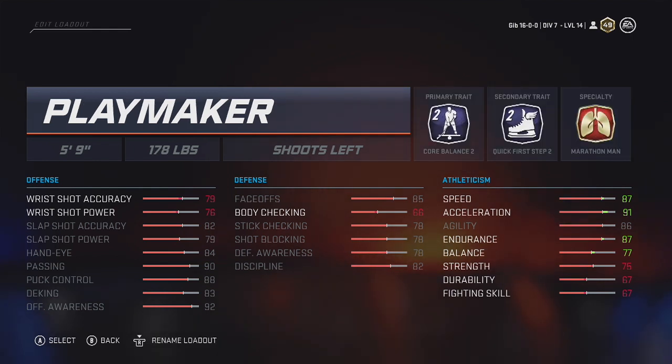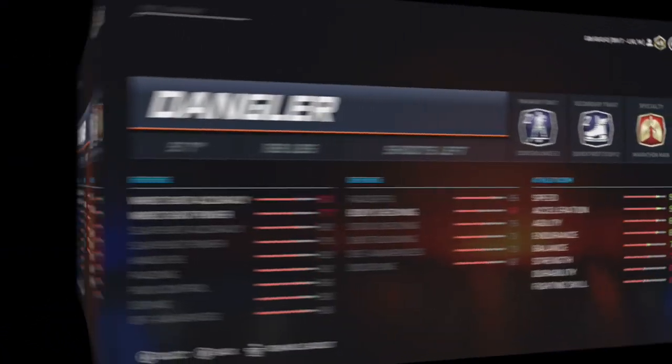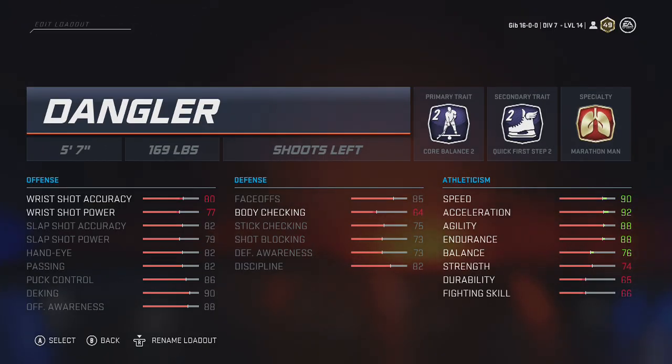The first threes build I want to show you guys is the five-nine, 178-pound Playmaker. You have Core Balance 2, Quick First Step 2, and Marathon Man. This is a very good build — a very good passing build. It's very fast and it's good for those playmaking plays. I would use this only in threes.